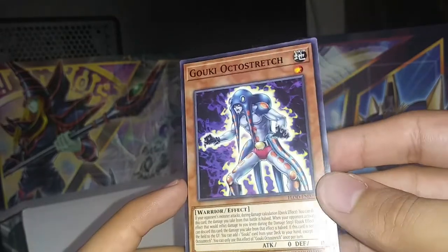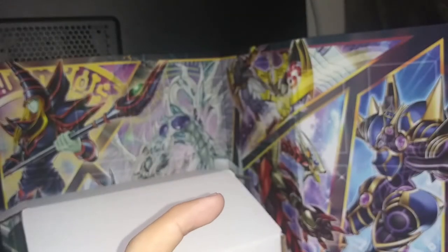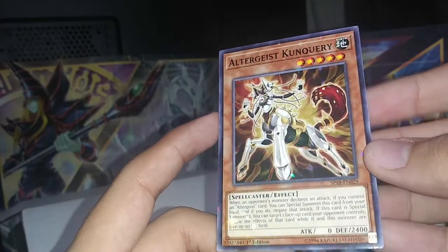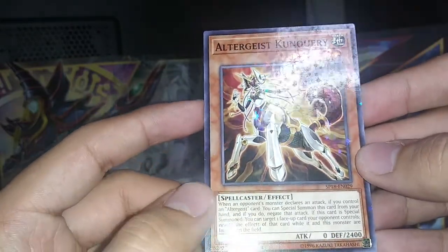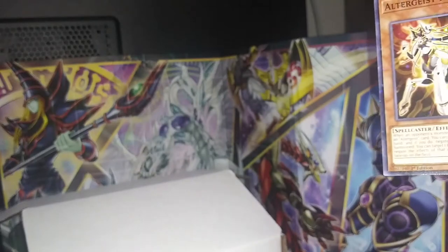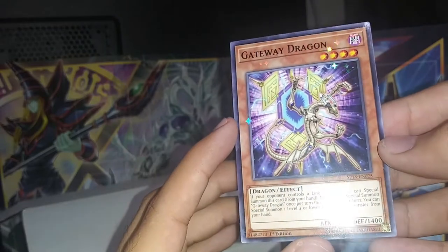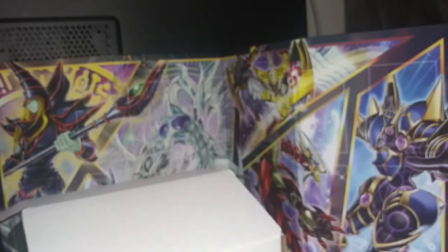Oh, what is this guy? This is Octostretch. Oh, look at this — Altergeist something — near-mint condition, there's only a little scratch right here, you can barely see it. But this is perfect. Come on, give me a dupe of that. Oh, we get Gateway Dragon — this is mint condition, super shiny, awesome. Come on, give me a dupe of those. I'll pull up two cards for the scene — Skilled Blue Magician — nice-looking card.